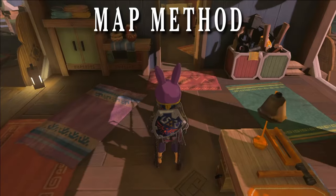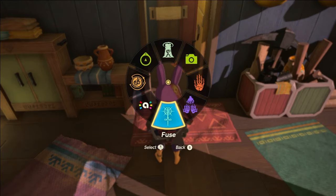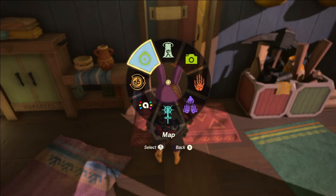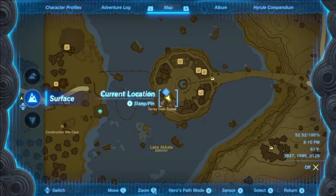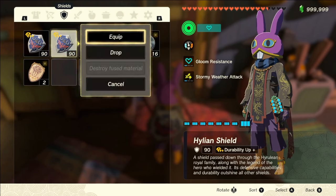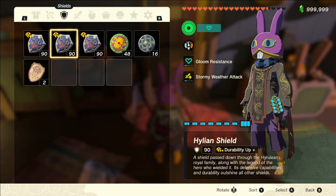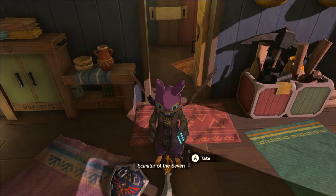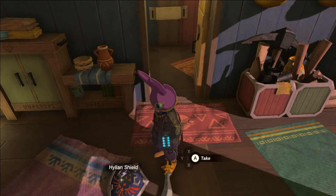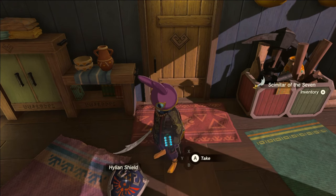For the map method, walk into the neutral zone, and after a very brief moment, hold L to open up the rune wheel and select the map rune. Now swap to your inventory, drop the base item, equip a new item of the same type, and then unequip that item. Now close out of the menu, and if you've done it right, the target and base items will both drop to the ground at your feet and will now be cold fused to each other. And that covers cold fuse.